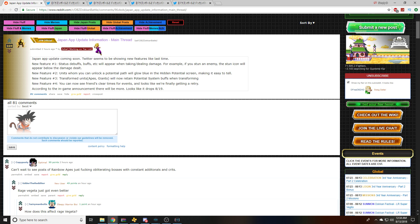Number four: you can now see friends' clear times for events. It looks like we're finally getting a retry button for the events. That's amazing — I actually really like that. That one I didn't know too much about. According to the in-game announcement, there will be more. Looks like it drops 8/19. That last part is important because there could be more information, and if there is more, I will be back to report. Stuff right here is subject to change.